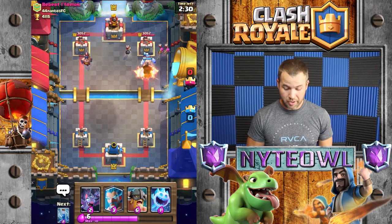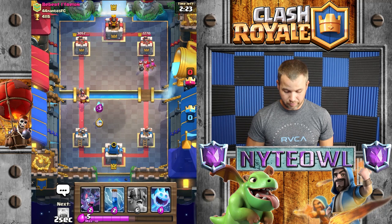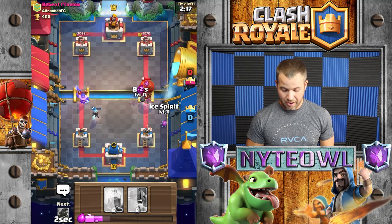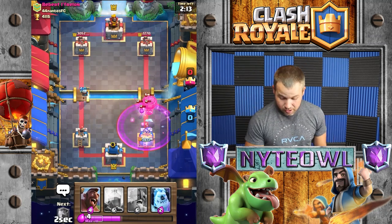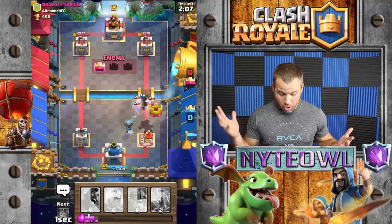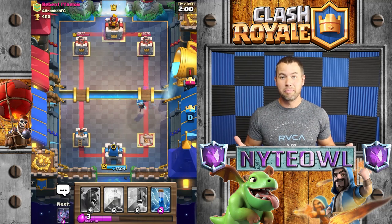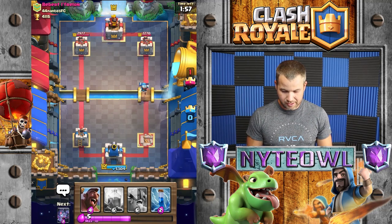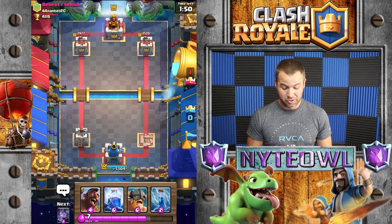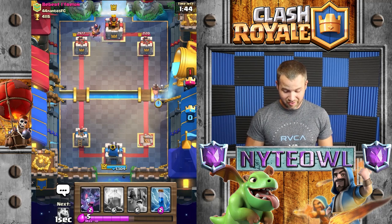It looks like quite a bit, so I'll put the bats over there and throw the ice wizard over here to take care of the executioner. Interesting play - we zap that, then bats bats bats. Wait - he zapped my bats! My bats died, unfortunately. I must have missed something. He obviously zapped my bats - that sucked, that was a really bad play on my part. I don't know what I could have done differently; he played that really well.